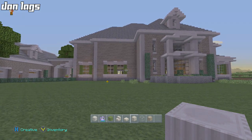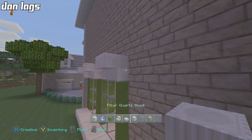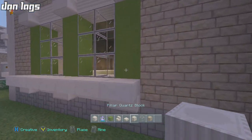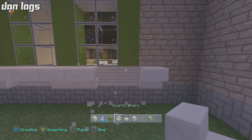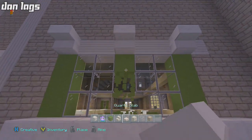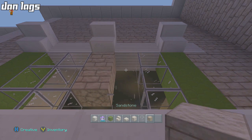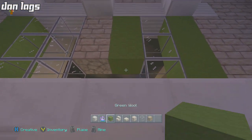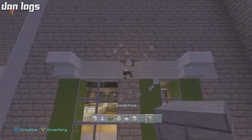Maybe this might look better if I do this — I keep going back and forth. Let me experiment for a second. I'm just trying to find the best solution because the other windows look good and this one doesn't. What if I just made these windows smaller — like just one block?